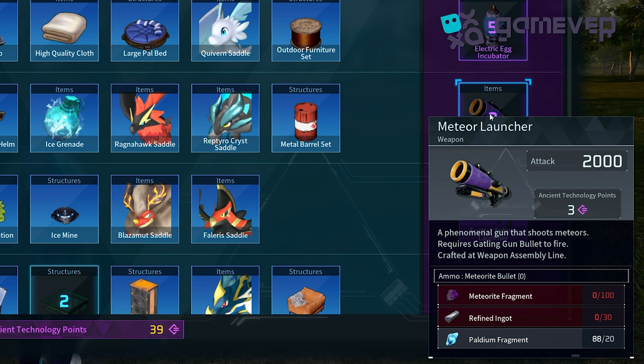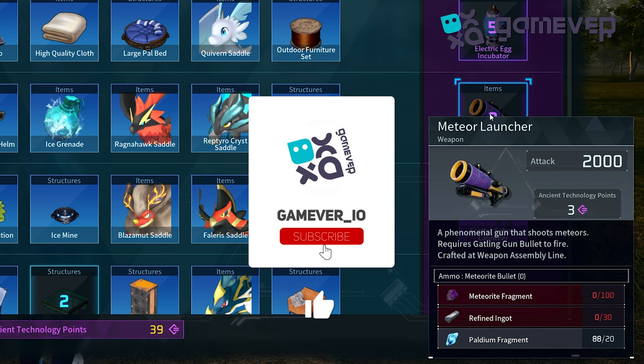You can also craft the meteor launcher with 100 meteorite fragments, 30 refined ingots, and 20 palladium fragments. Happy hunting, pals! Thanks for watching.